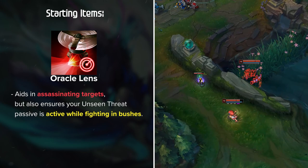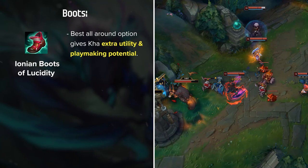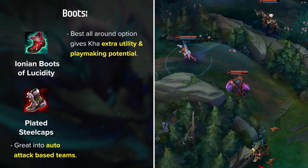For boots, Kha has three main options. Ionian Boots of Lucidity are the best all-around option to give you some extra utility and playmaking potential. If you need a defensive option, Plated Steelcaps are great into auto-attack-based teams, while Mercury's Treads provide much-needed tenacity versus tons of crowd control. Now for mythics, since there are two main Kha'Zix builds that are very different, I'll discuss each separately.